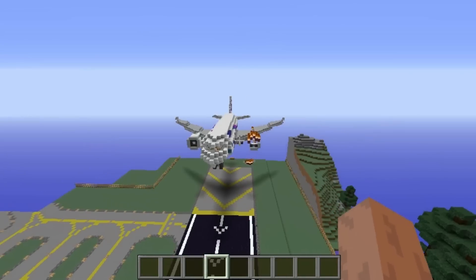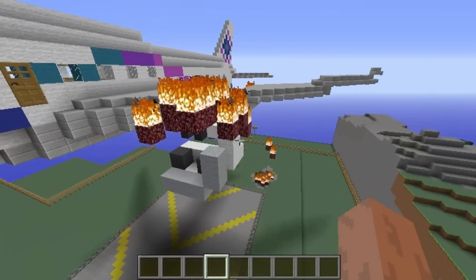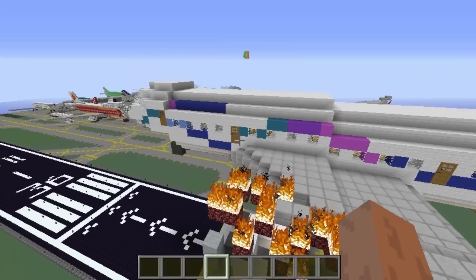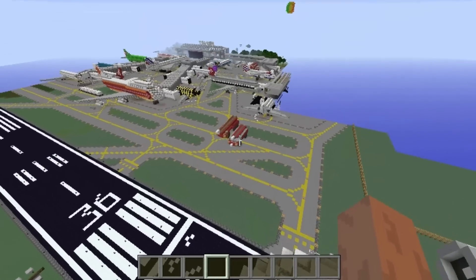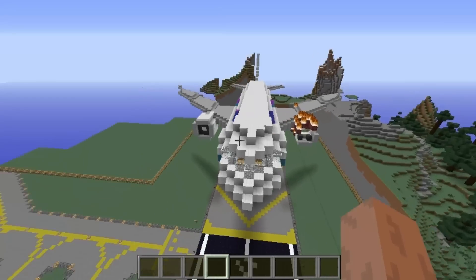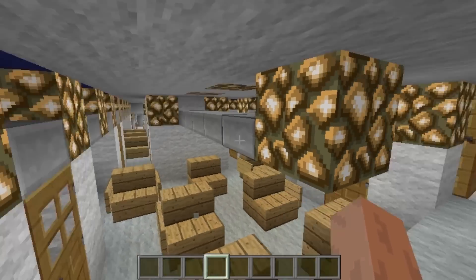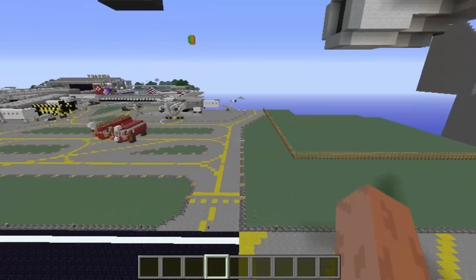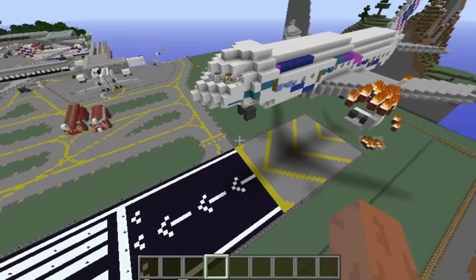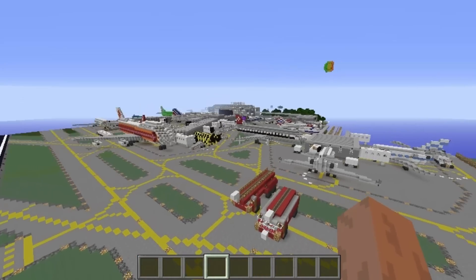As I was getting closer to this plane, it looked a bit odd. It looks like this plane is having trouble — it seems like it's crashing, which is fantastic! That's why there are ambulances over here and fire people. This plane is actually crashing, and you can have some fun here with your friends. People are probably panicking and screaming — it's all right, everyone's going to turn out fine because it's just landing now. We've got the fire trucks — two of them — ready and about to go help out, which is insane.